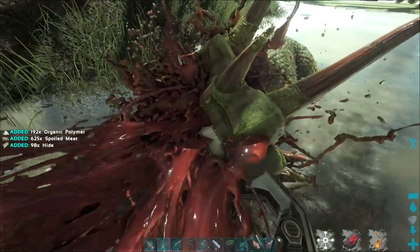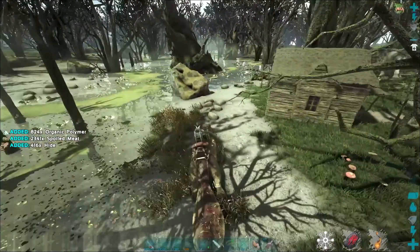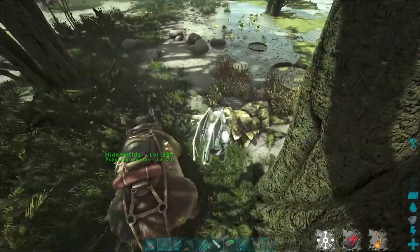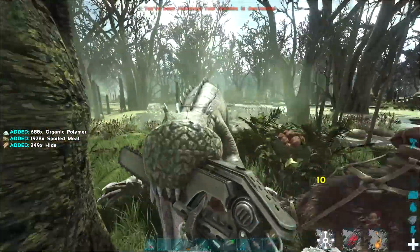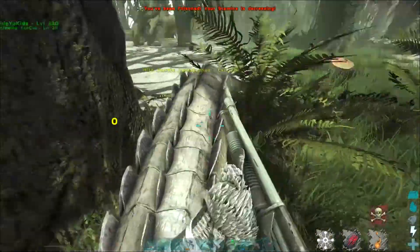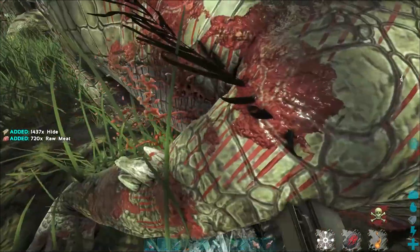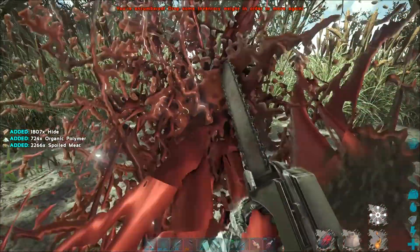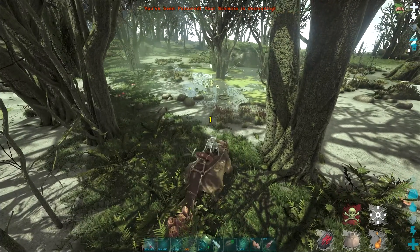You'll probably be getting 10 times less on official, depending on your settings. Just go around near the water in the swamp and you should find a bunch of these dead bodies — about 15 to 20 if you find them all. They do blend in easily, but when harvested with a chainsaw you get a ton of organic polymer. If you don't have a chainsaw, use a sword instead.